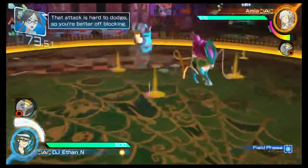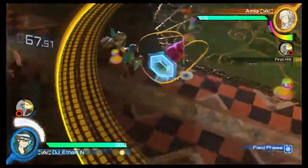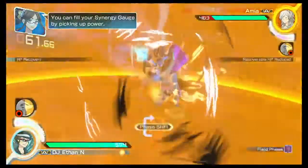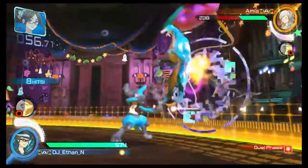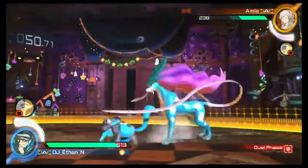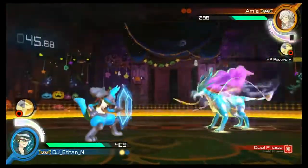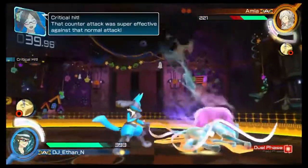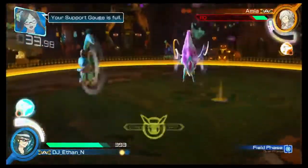That attack is hard to dodge, so you're better off blocking. You can fill your synergy gauge by landing hits, causing a phase shift with your attack. Nice, keep it up! Your synergy gauge is already full! Critical hit! That counter-attack was super effective against that normal attack. Always feels good. Your support gauge is full!